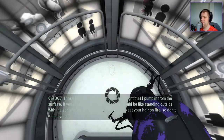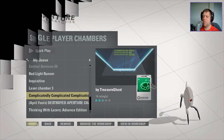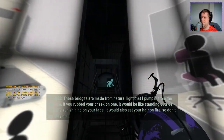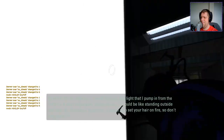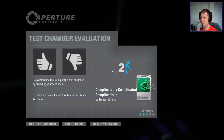These bridges are made from natural light that I pump in from the surface. Wow. Just wow. I think I need to replay that just to make sure I took it all in. These bridges are made from natural light that I pump in from the surface. If you rubbed your cheek on one, it would be like standing outside with the sun shining on your face. It would also set your hair on fire, so you can't naturally do it. Maybe I got into the wrong elevator or something. Maybe there's like another elevator shaft or something.